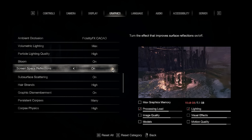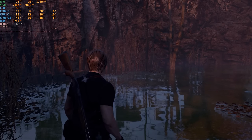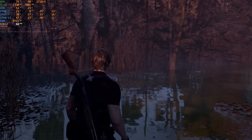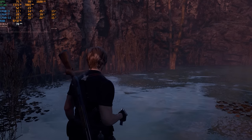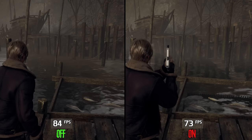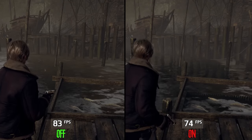Screen space reflections have always been one of the weakest points of the RE engine, and in Resident Evil 4 Remake it's the same story — SSR doesn't look good. Enabling SSR costs up to 11% performance. The recommendation is challenging: SSR looks broken and is costly, but turning it off makes water look even worse. If you have enough performance to spare, keep SSR on; if not, it's the first setting to disable for more performance.